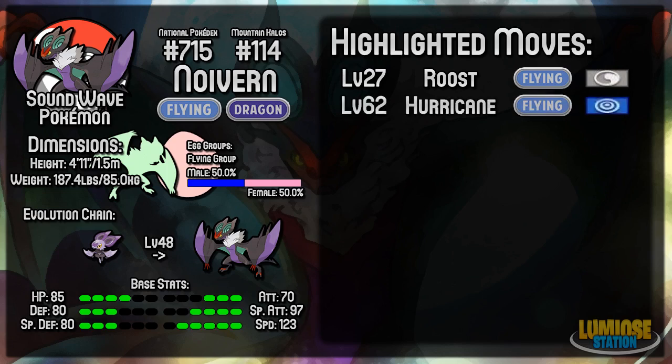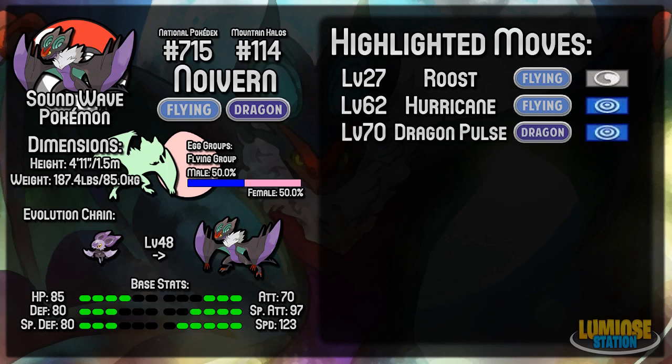At level 62 it learns Hurricane, which is a nice powerful Flying-type move — special, as with the majority of moves for Noivern since it's a special attacker. It's one of the most powerful Flying-type moves and is going to do some decent damage, though it doesn't have 100% accuracy. At level 70 it learns Dragon Pulse, a strong special Dragon-type move with high accuracy — if you want to play it safe, go Dragon Pulse. At level 75 it learns Boom Burst, a very strong special Normal-type move. It doesn't get STAB from it, but it can be useful in some situations.